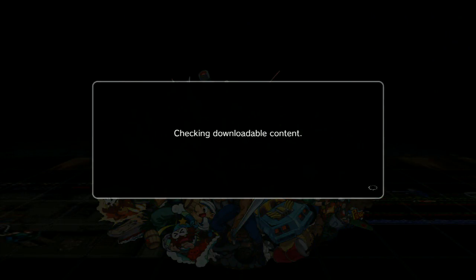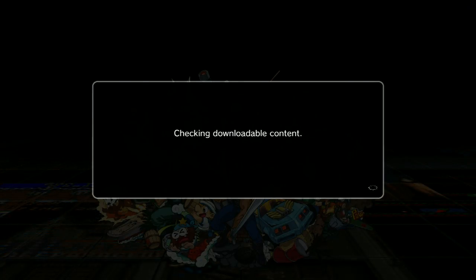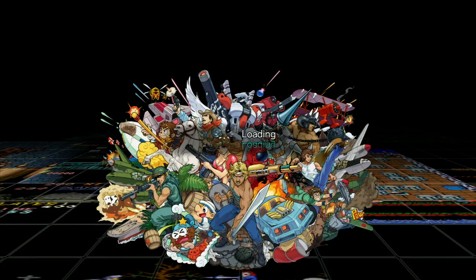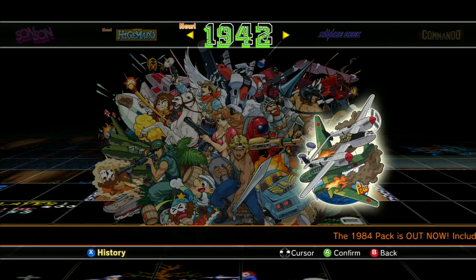These little art things here have been filling in as you buy the games — they start out black and white and go into color. Now you've completed the set. Proof that I spent too much money on this stuff, because in another month or so they're going to be selling the whole pack at a far cheaper rate than what I just paid to buy each pack as they came out. Capcom is good at business. So, Sun Sun, Higemaru, and 1942 are the three.